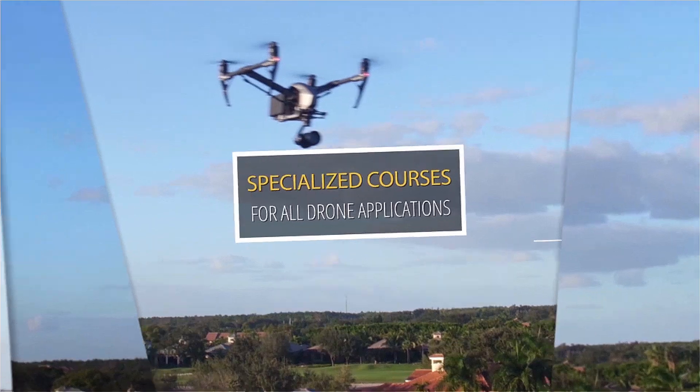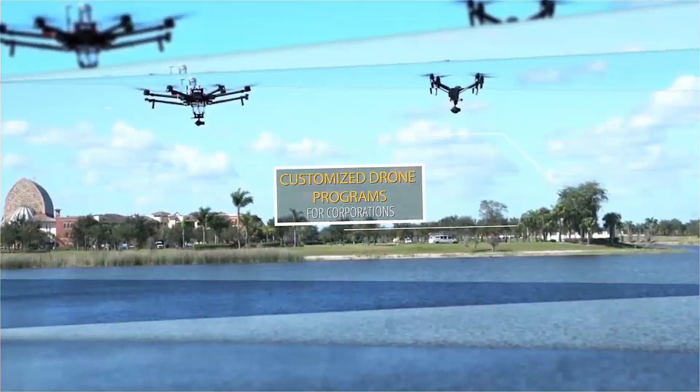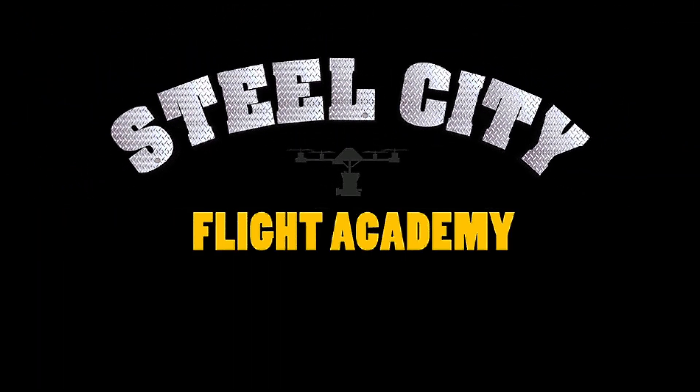Simply go to the main UAS Facilities Map shown on screen and submit your request — it's that simple. If you have any further questions, please put them in the comments below and I'll be glad to help. Thanks for watching. If you're interested in free lessons on how to fly drones, discounts on drone equipment, discounts on insurance, or access to our exclusive drone video library, check out our website at steelsteadyflightacademy.com.